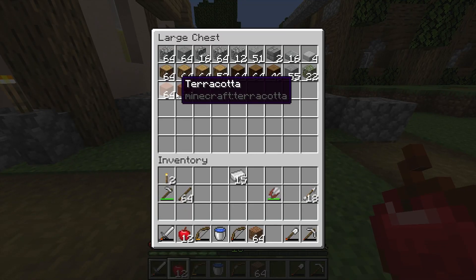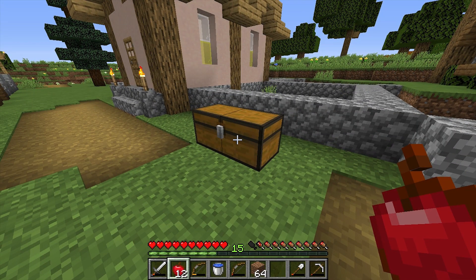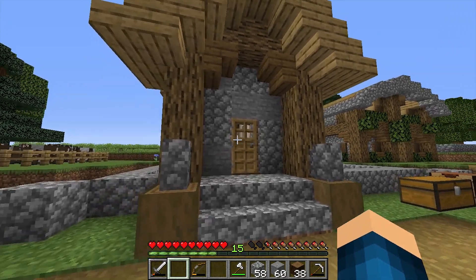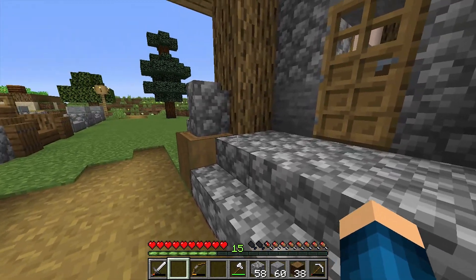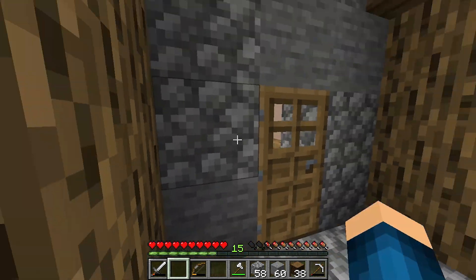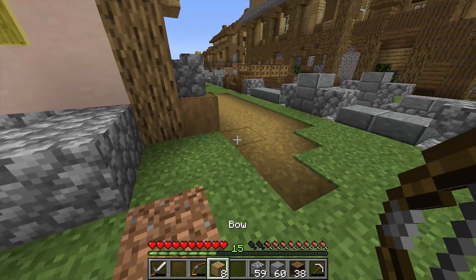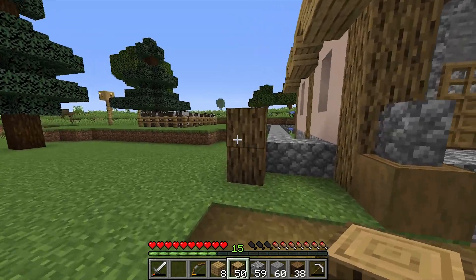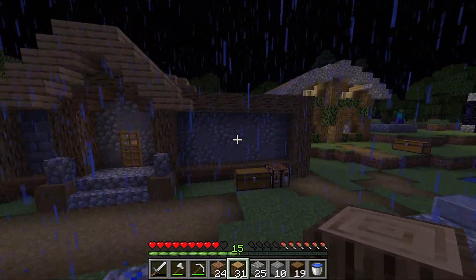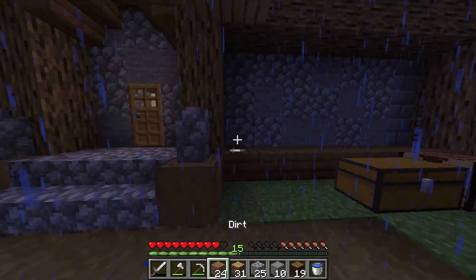I've gotten all the terracotta I need, I think, for the build. I have got some more in the chest right there. I think two stacks of terracotta for now should be enough. Here is how it will look like from the front of the building. I have changed it up a little bit - I got rid of the terracotta and pushed the wall back by one block. So this is what the entrance will be looking like for now. Here I'm going to put the first pillar. Let me get some wood. Let's start by putting down the pillars of this build.